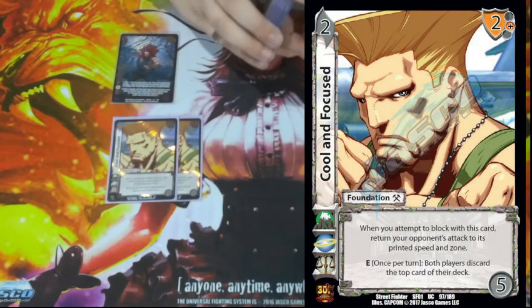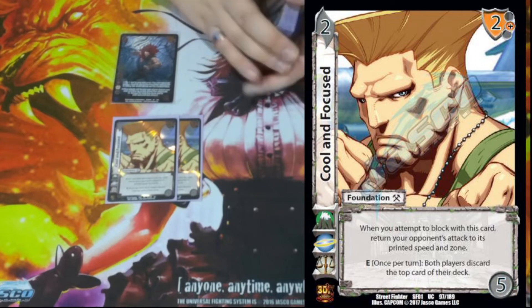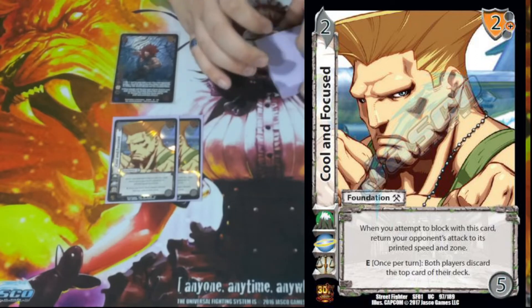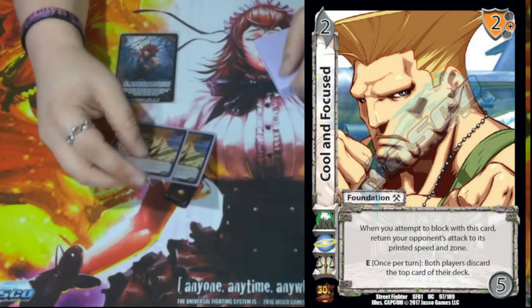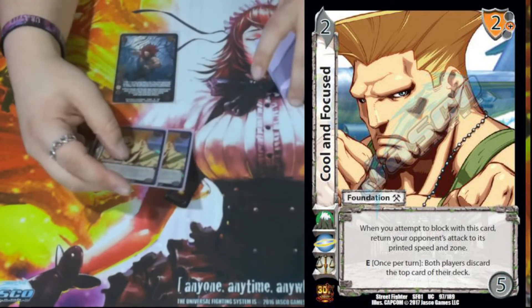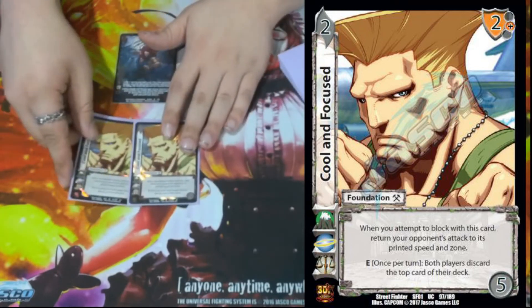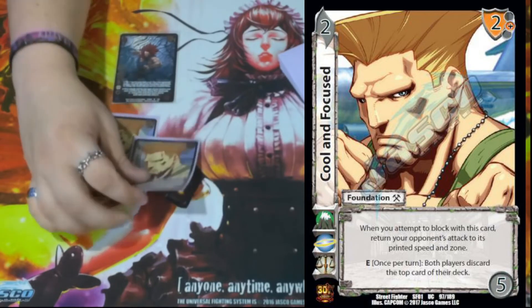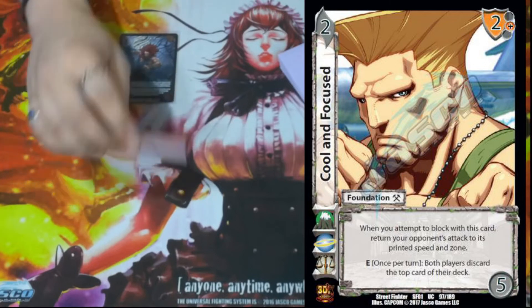We have two Cool and Focused. Cool and Focused works really well with our character. It is a 2/5 with a two mid block that says when we attempt to block this attack, return its speed to printed and its zone to printed. This card works really well versus multiples, as their printed zones and speed are zero mids. We get to block practically for free depending on how you're attempting to block it, then Akuma flips it, which does a lot of cool things.